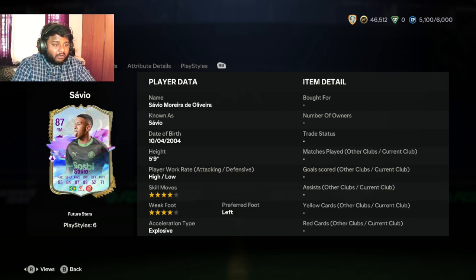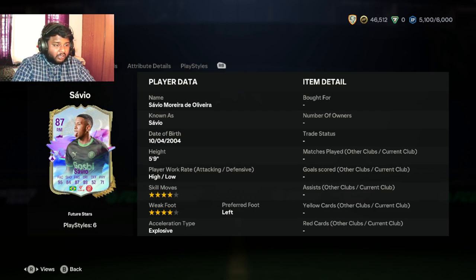His preferred foot is left foot so he'll be able to cut in and score an absolute worldy. He's actually good. 5'9" height — I don't know why his height is important to us, but okay, it is what it is. Now his attributes and stats, which are the most important, are what we're going to be looking at.